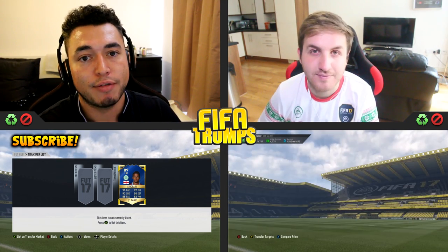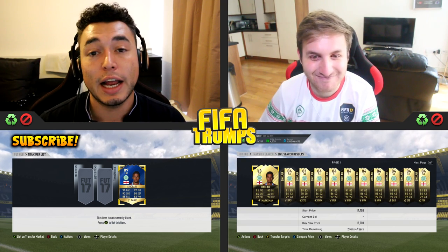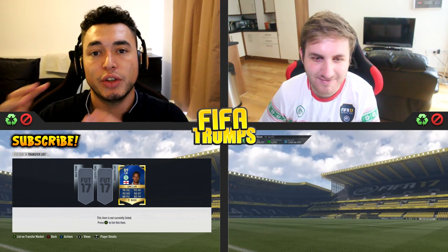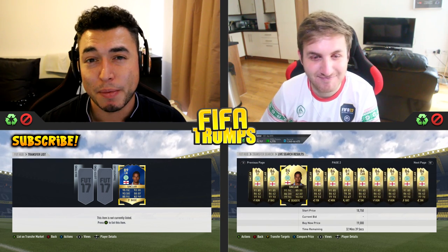You've still got the two lifelines as per usual: stick and switch. Switch is pretty self-explanatory. If I'm on my momentum roll and I lose to Matt, I can say switch and regain power. However, Matt's going to have the same lifeline so he could do that back to me. Stick — say I get to Scott Sinclair and Matt manages to beat me on one of the statistics, I can say stick, which means I stick on this card. Matt moves along to his next one but has to choose a different statistic to try and beat me, which, given this guy's stats, could be pretty hard.